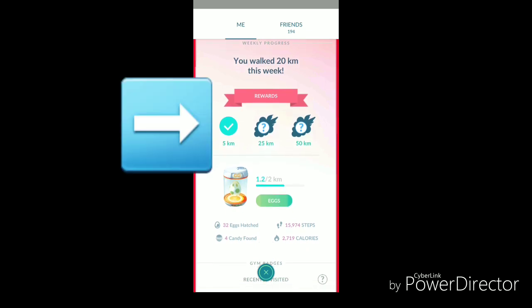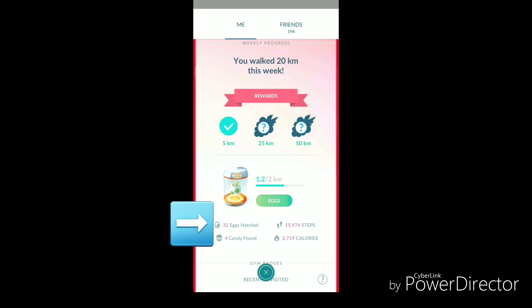Let's take a look at my stats for this week. I've already got my 5k reward. It shows what my next egg is that is going to be hatching soon — this one is at 1.2 of 2 kilometers. It shows that I've hatched 32 eggs so far this week, I have found 4 candies, I've walked 15,974 steps, and I've burned approximately 2,719 calories.